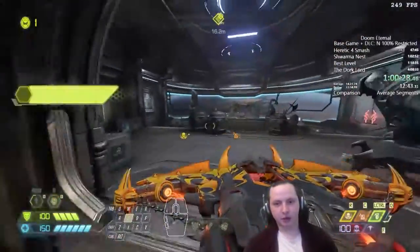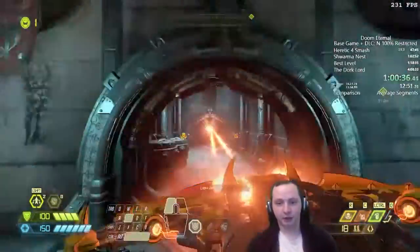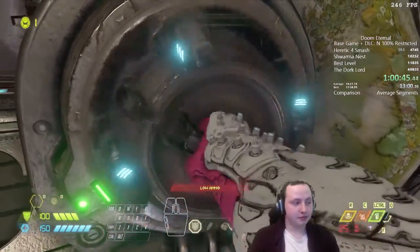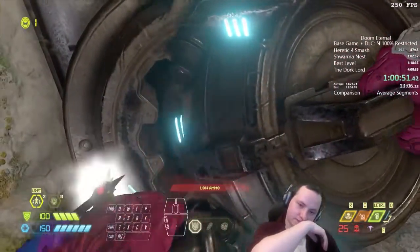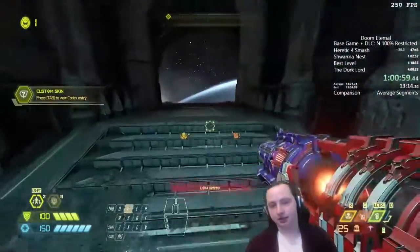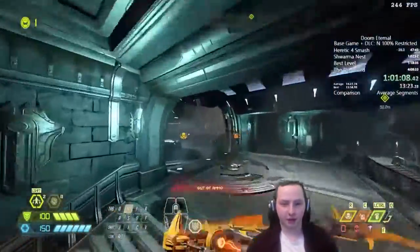We also grab this collectible down here and this one out in space — yes, Doomguy can breathe in the cold vacuum of space, obviously. Unlocking that door is important because we get the custom skin codex. All codex entries are required for 100%. There's also a secret there, so we kill two birds with one stone.